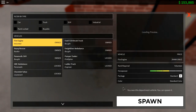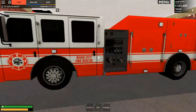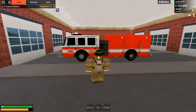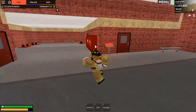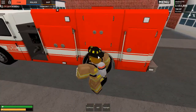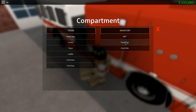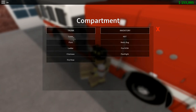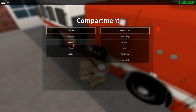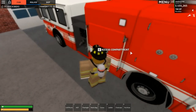With the new update we no longer get all our equipment from the lockers - we can now go over to a vehicle and search the accessory compartment. Press E and you can see what I have on me: my MTD, my flashlight, and fire SCBA. In the trunk of this vehicle we've got a medic bag, cones, fire hose, chainsaw, flare, and a ladder.